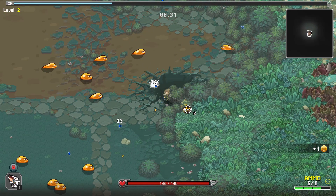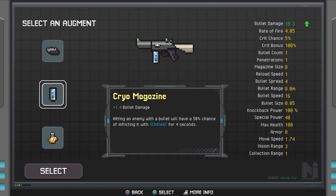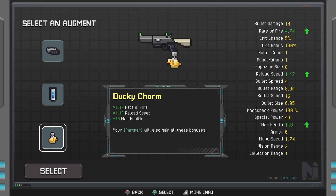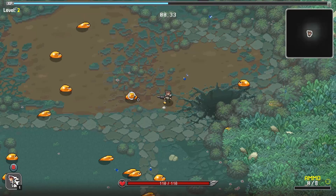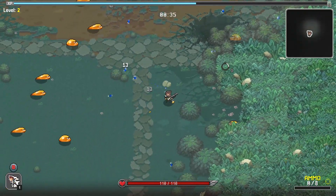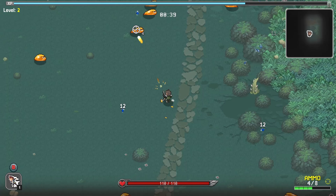I'll go grab it now. Grenade launcher — that's my underbarrel thing. A cryo magazine which will freeze things, but also times 1.4 bullet damage. Reload speed is handy. We'll take the ducky charm. I don't know if we need magazine size really, but I want to go do some exploring with my gun so we can find some more stuff.